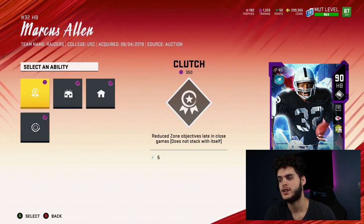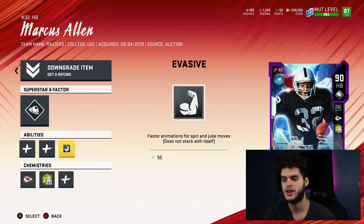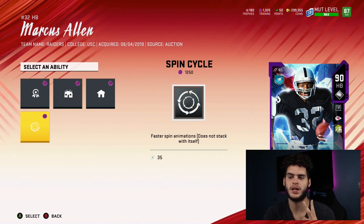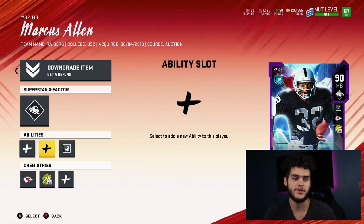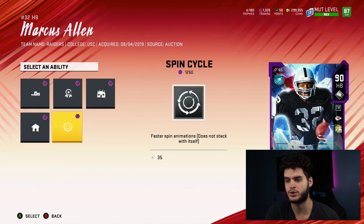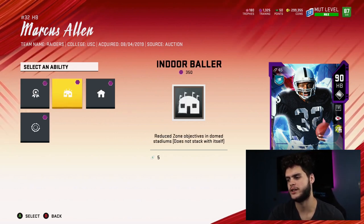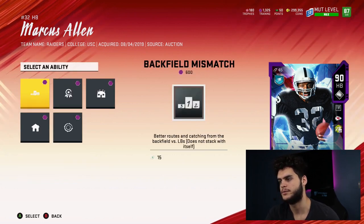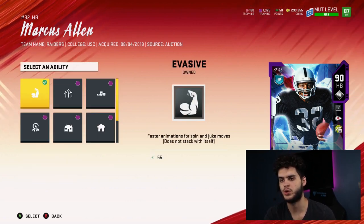Now let's get to the ability slots — this is where things get really cool this year. We've got clutch, indoor baller, homer, spin play, spin cycle, and others. They're pretty self-explanatory from the descriptions. Remember, abilities do not stack on themselves — so if spin cycle gives faster spin animations, and evasive also covers faster animations for spin and juke, buying both would be a waste. You can't double up the same stat boost.